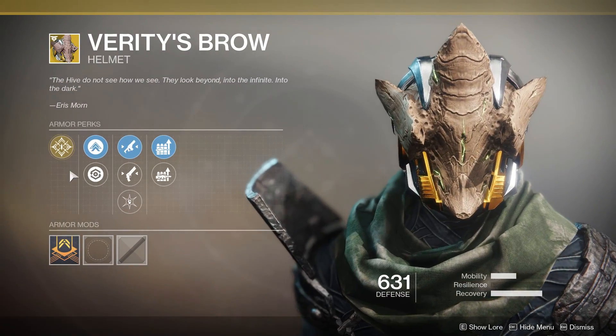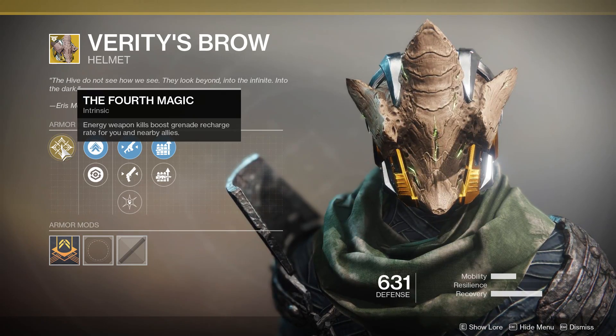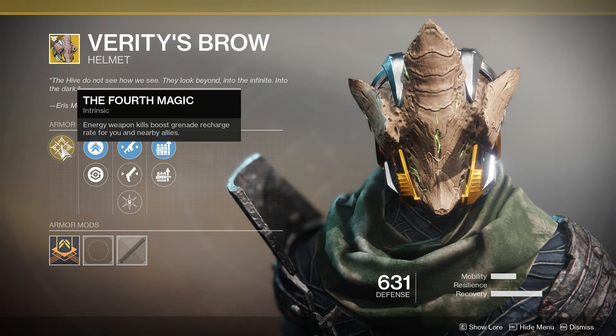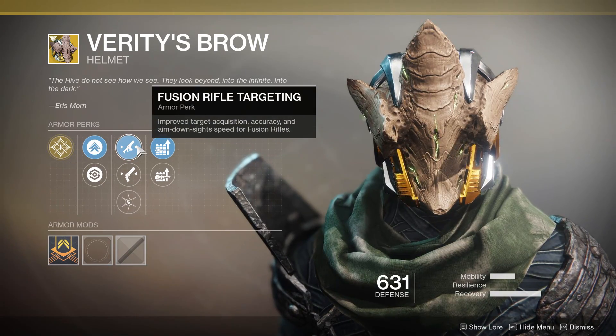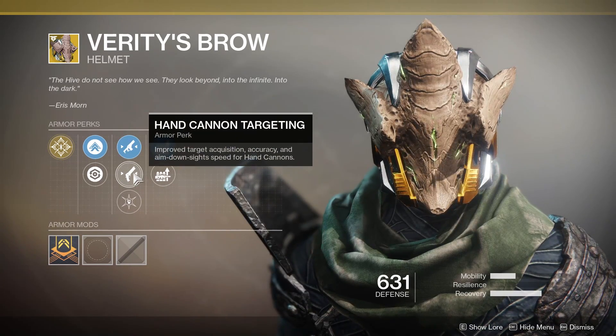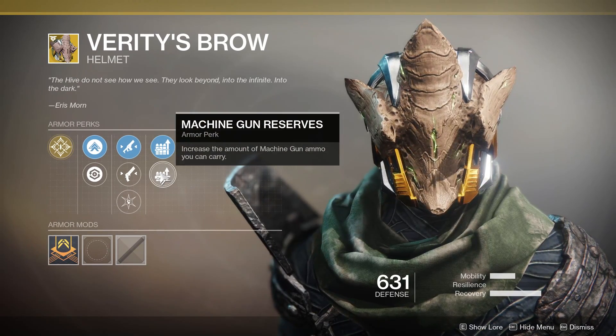Finally, Verity's Brow for the Warlocks with the 4th Magic Intrinsic perk — Energy Weapon Kills boost Grenade Recharge Rate for you and nearby allies. For perks, we have Fusion Rifle Targeting, Hand Cannon Targeting, Hands On, Sniper Rifle Reserves, and Machine Gun Reserves.